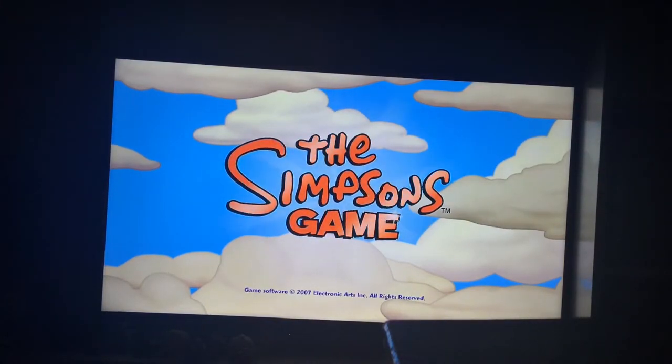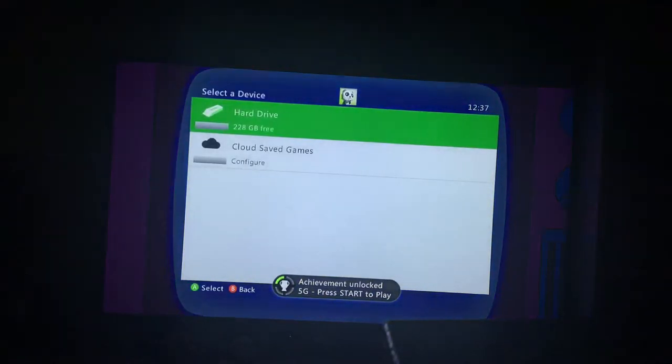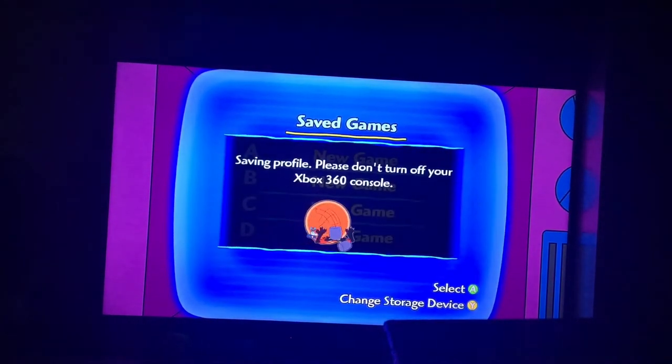We start off with level one. Level one is called 'The Land of Chocolate.' Fun fact: The Land of Chocolate is originally from the first episode — 'Bart the Fink' — well, sorry, let me correct that.